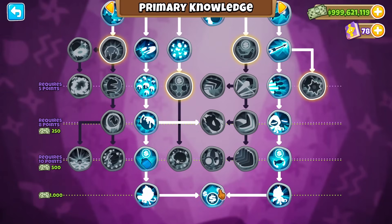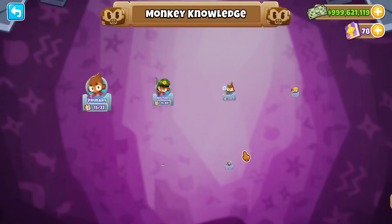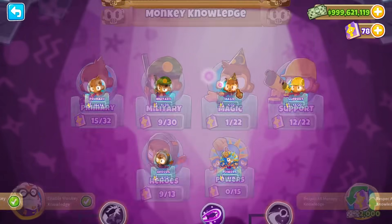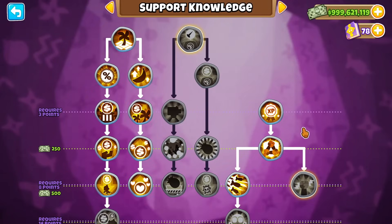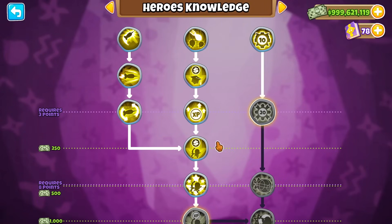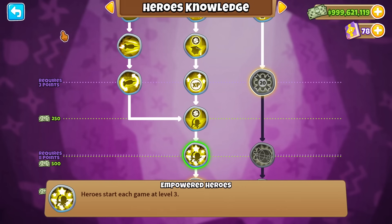Hey guys and welcome to my Elite guide. Today we need a couple of monkey knowledge because tier 1 is really, really hard. Tiers 2, 3, 4, and 5 are really easy, but tier 1 is extremely hard because the map is also Polyphemus, which is one of the worst maps in my opinion for bosses.